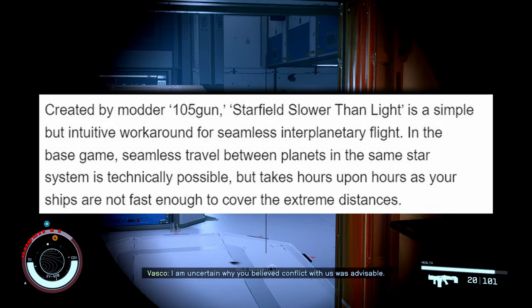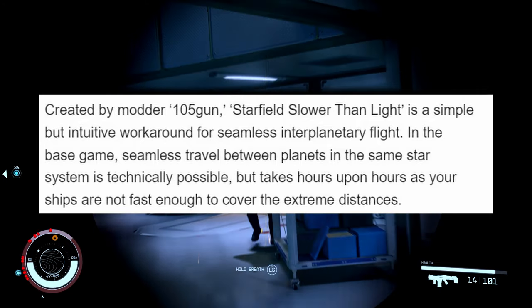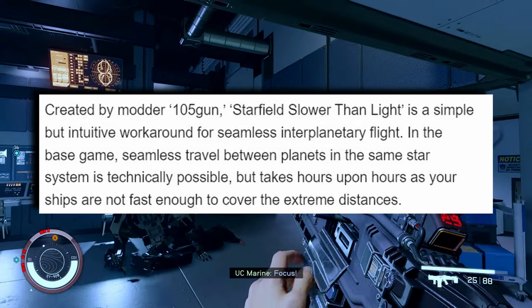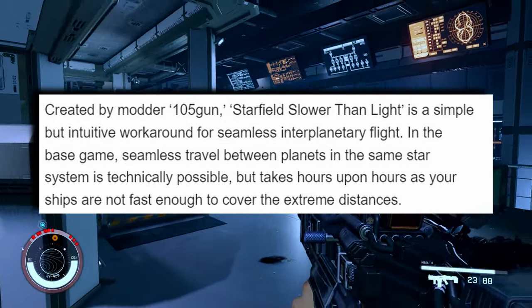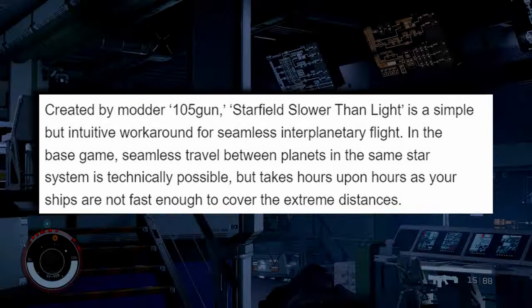In the base game, seamless travel between planets in the same star system is possible, but of course it takes several hours as your ship's not fast enough to cover those extreme distances. The Slower Than Light mod allows you to push your ship to the equivalent of a hundred times the speed of light using new hotkeys.